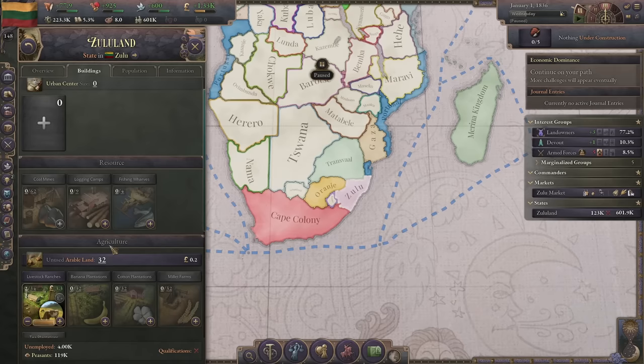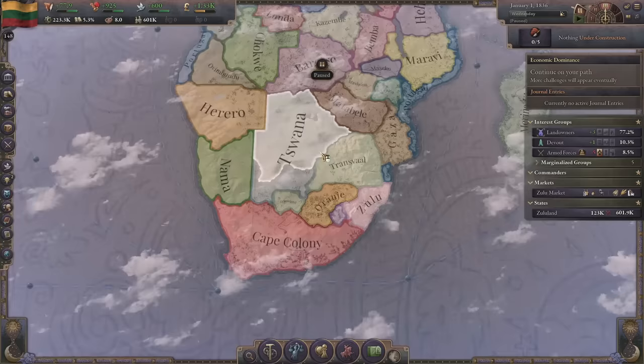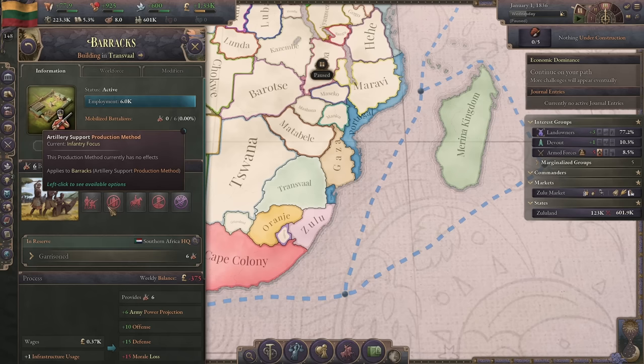As the Zulu we start with not a lot - some livestock ranches, some barracks, and that's about it. The first thing we want to do is probably go to war with one of our neighbors. I'm wondering whether or not to attack Transvaal.